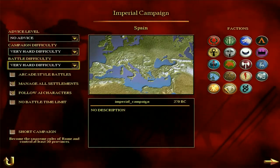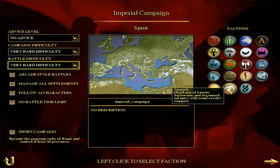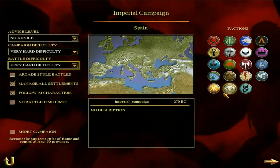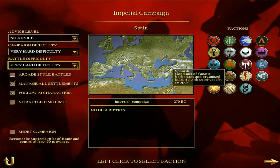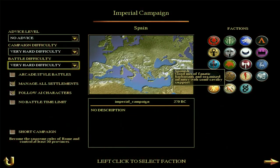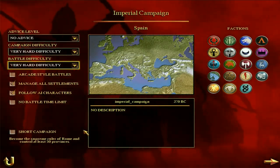Spain is a faction described as a good mix of fanatic barbarians and organised infantry with some cavalry support. I quite like the Spanish infantry and I think it's quite an interesting campaign — one of the more fun barbarian campaigns in terms of the actual units available, that's my personal opinion. And that is exactly what we're going to be having a look at first, the Spanish units that are available.